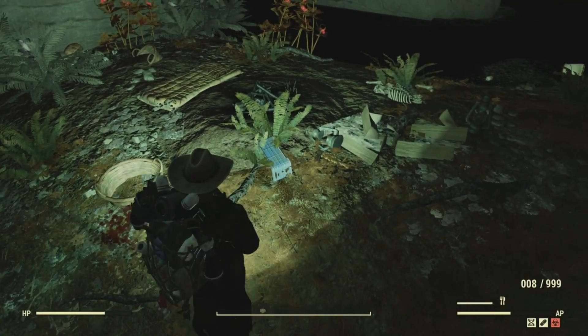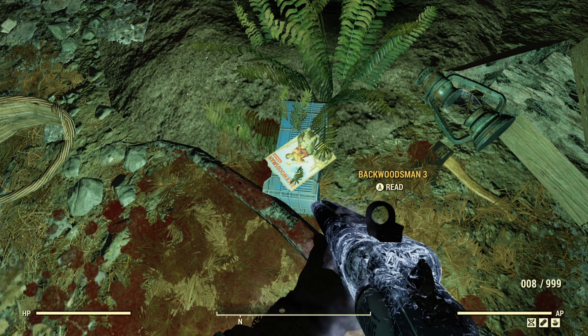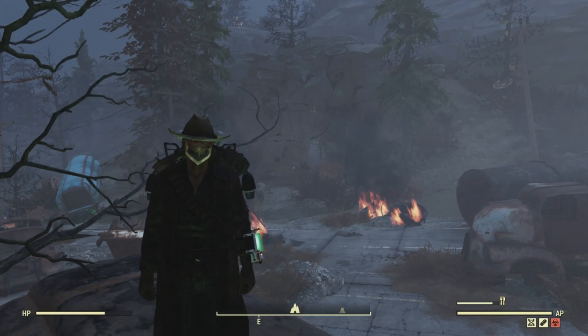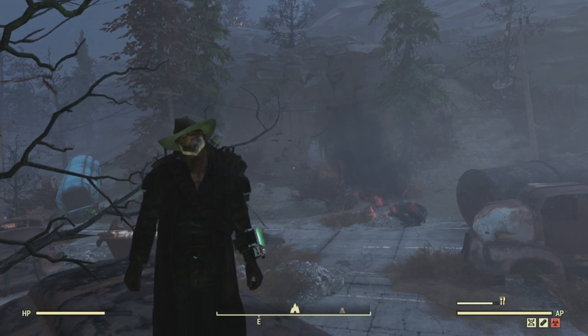Right here on top of this little blue box is where we would usually find our magazine. I'll put a picture of it up right here — I found it on a different server at a different time — so this is where the magazine would be. And there you have it folks, Hopewell Cave — those are the collectibles that you can find here.